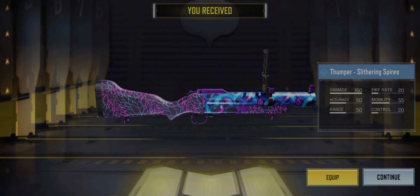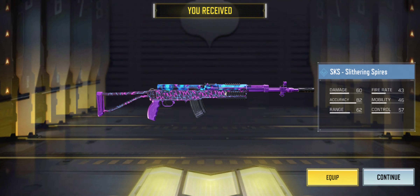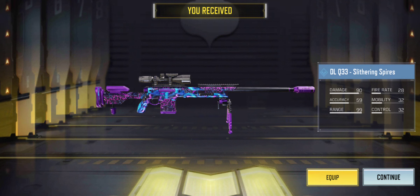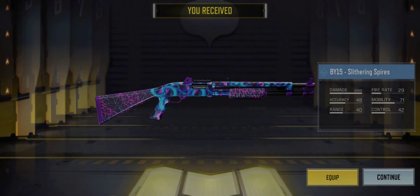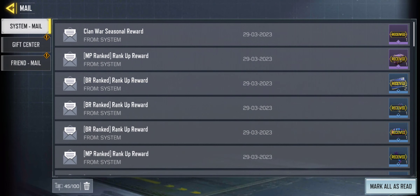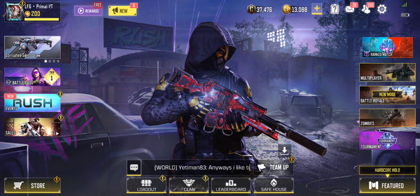Ranked rewards: PDW Thumper, crossbow. Loving the design camo of this season — very dark, party-like themes but pretty cool. Nice DLQ skin as well. And we get a new calling card.